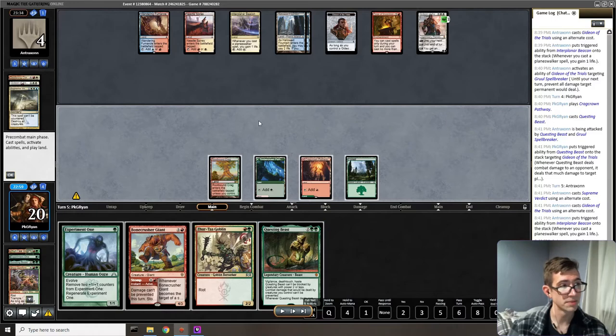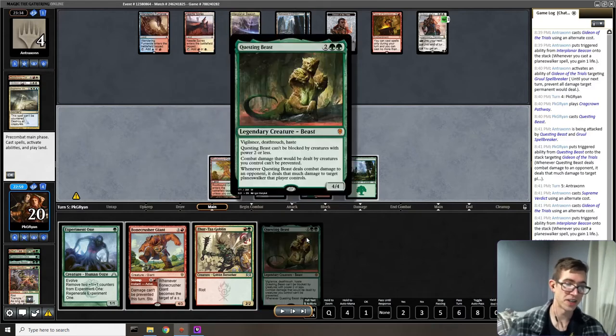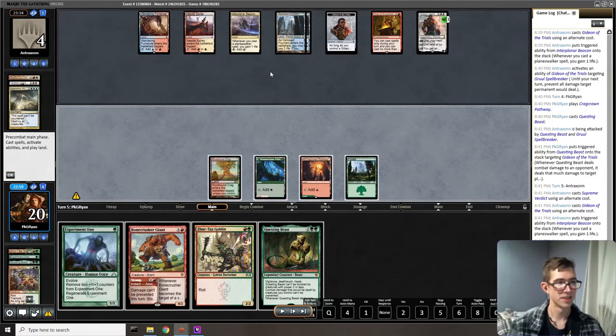Here's the tough part: Fires of Invention means they don't have to spend mana on spells, so they can pass the turn back and hold up creature lands. Even though it looks like I can swing with Questing Beast for lethal, I would not be able to get through. Needle Spires can become a two-one double striker — Questing Beast can't be blocked by creatures with power two or less, so we're clear there. But the problem is Wandering Fumaral — it becomes a one-four, and for free they can swap power and toughness, trade with Questing Beast, and suddenly my powerful card just traded for their land.